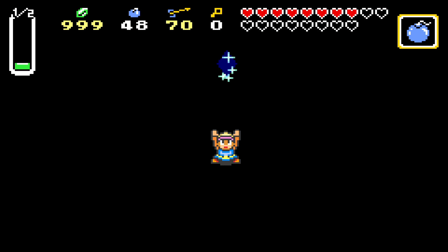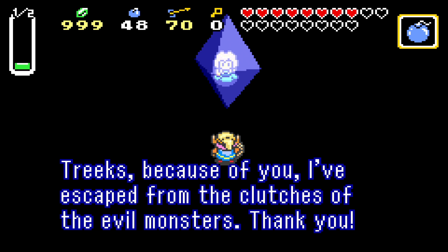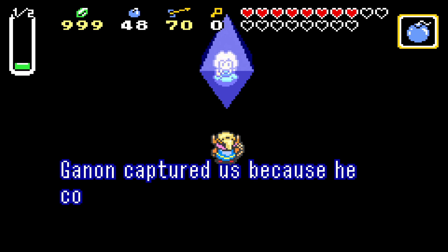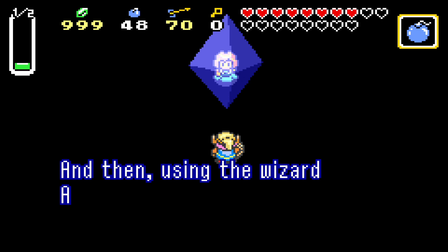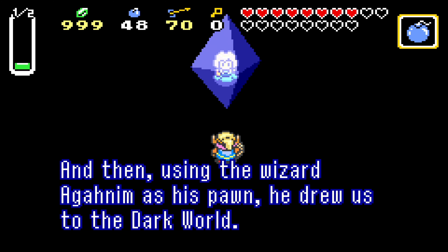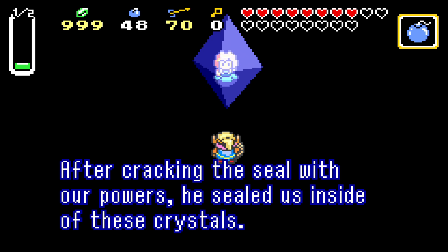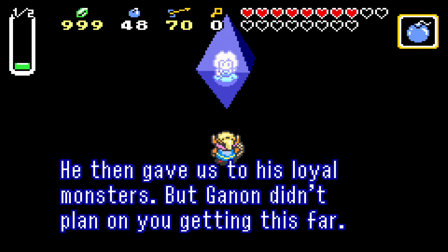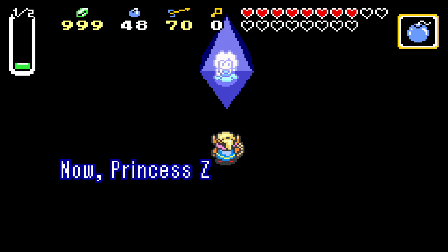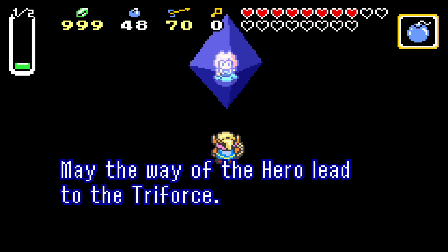Crystal number six, out of seven - only one more to go. Let's hear what this maiden has to say. Ganon captured the maidens because he couldn't break the seal of the Sages with his power alone. Using the wizard Agahnim as his pawn, he drew them to the Dark World. After cracking the seal with their powers, he sealed them inside crystals and gave them to his loyal monsters. But Ganon didn't plan on you getting this far. Princess Zelda is waiting inside of Turtle Rock - please hurry. May the way of the hero lead to the Triforce.